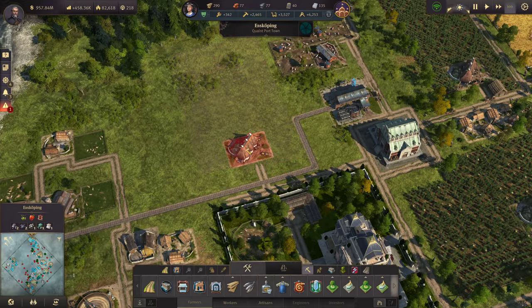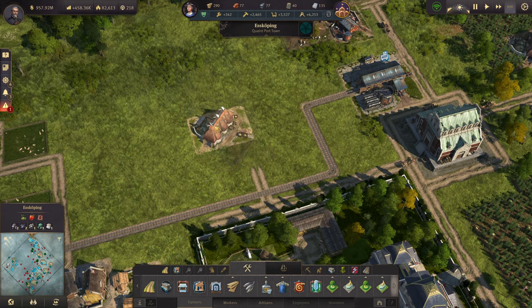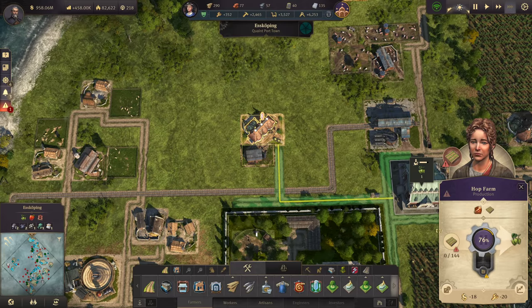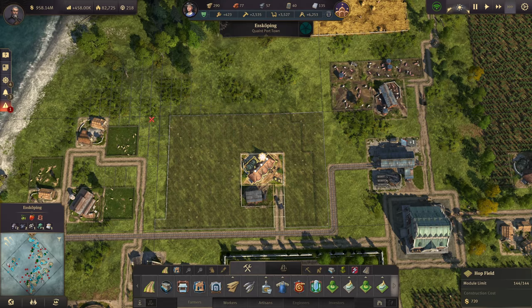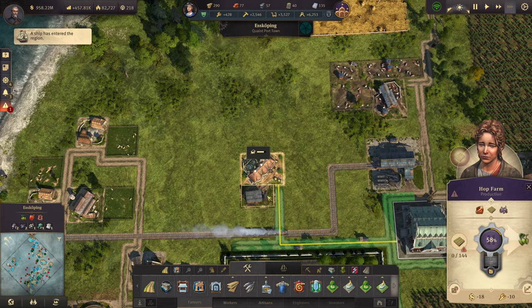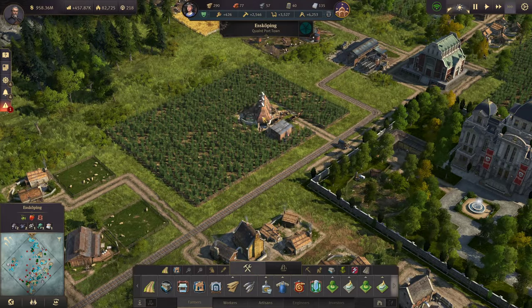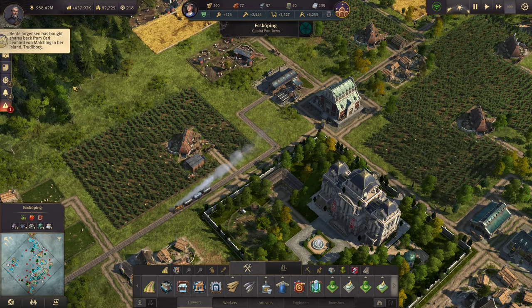Let's go ahead and get the first one going. This is now going to have 144 — let's keep it away from the train tracks a bit. Yeah, there we go. So there's 144, a few workforce needed and all those good things.